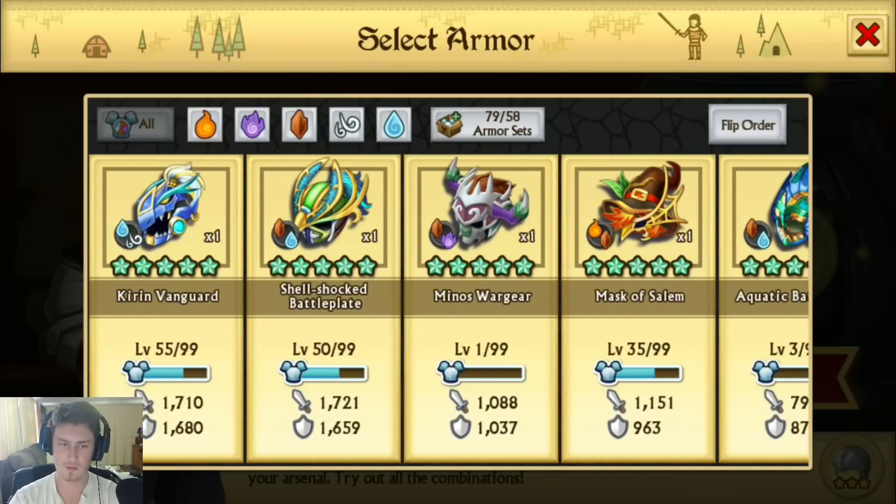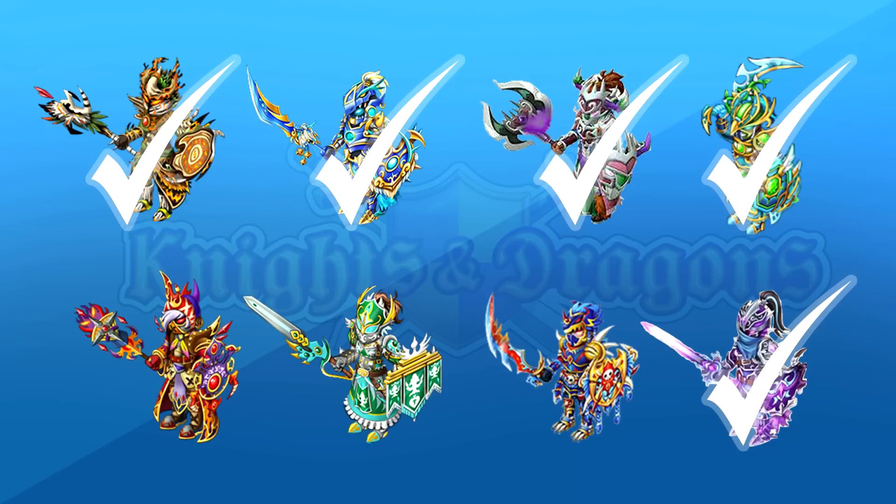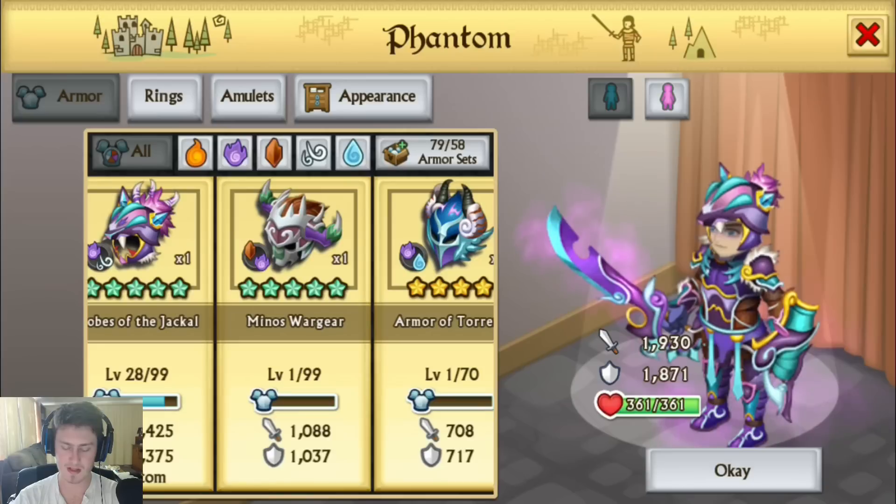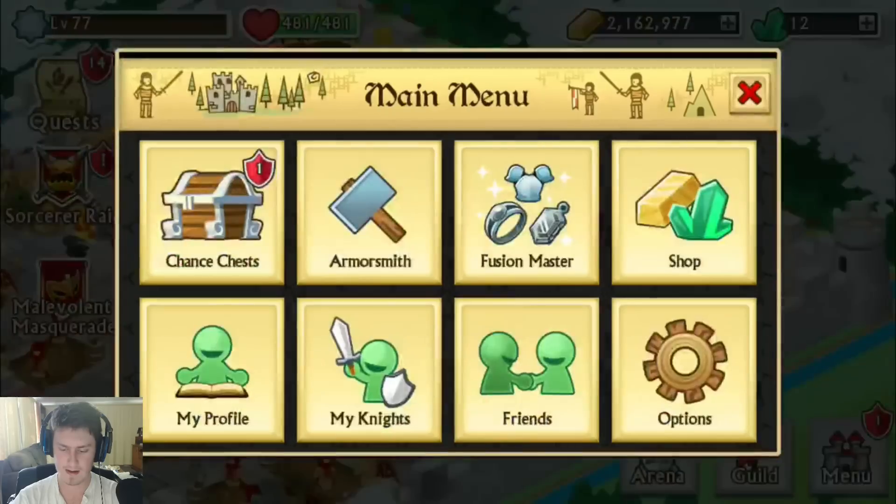I did have to spend some gems on this one, which is what I'll be saving my gems for going forward. So we got the Minos Wargear which is really good, and then we did even better than that because it turns out a new fusible epic is stronger than the one we were trying to get. We were aiming for the spirit air armor but now the Robes of the Jackal are the strongest spirit air armor, which we got — so we can take that one off the list. It's currently level 28 on my account. It's already stronger than a lot of my armors just at level 28.